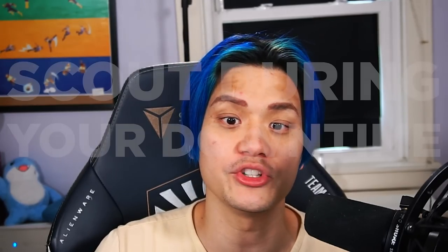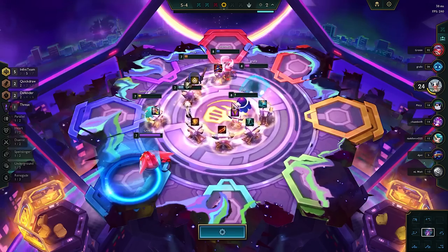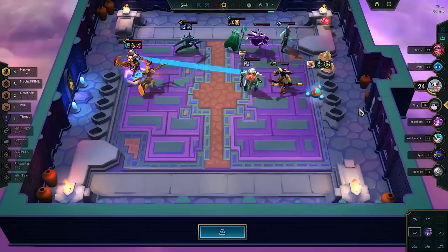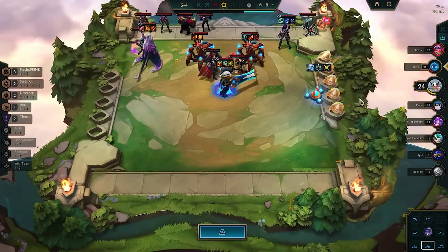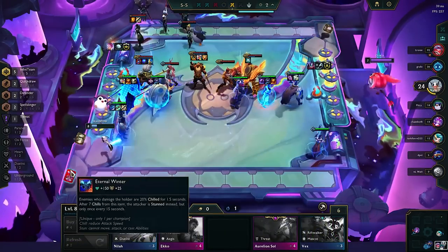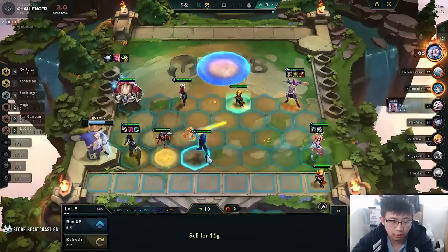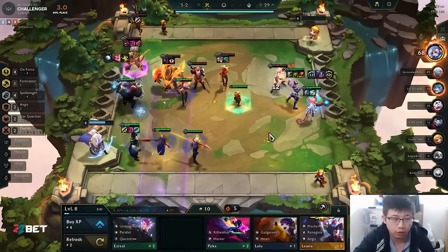After combat starts, click on the opponents you could have queued into and look at where they left the unit you want to Zephyr. You can also use time during carousel and PvE to scout your opponents. For example, Ramblin scouts during carousel on his opponent's Yasuo, and when he queues into it next, knows exactly where to snipe without even scouting. Remember to target both front-line and back-line units — the more investment on a unit, especially front-line, the more devastating the Zephyr.